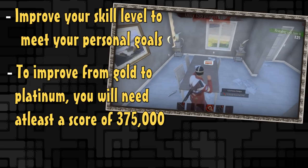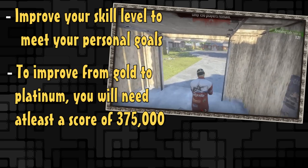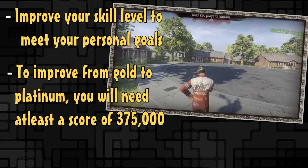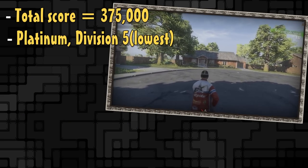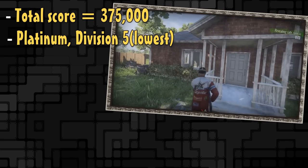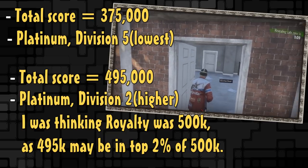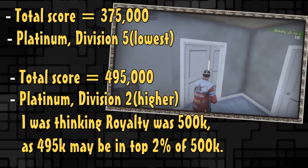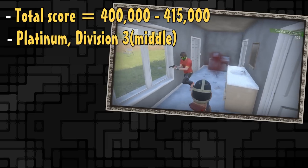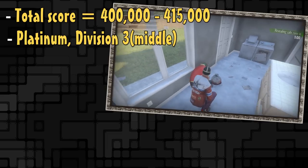If you want to be in platinum you will need a total score of three hundred and seventy-five thousand, and you'd likely land in division one. Four hundred to four hundred and fifteen thousand is probably division three, and so on.